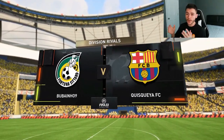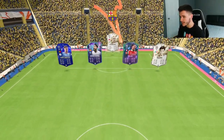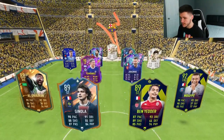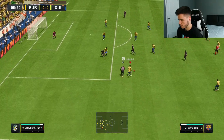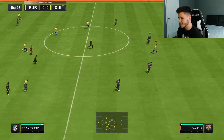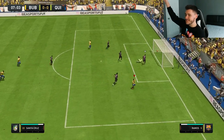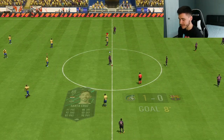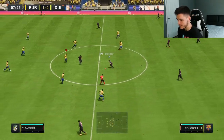Here we are jumping into game number one in Division Rivals, probably the sweatiest game mode currently in FIFA. We're coming up against Michael, Sergio Ramos, Saliba, Fernandez, Jorginho, Ben Yedder, your typical Janola, Mbappe, Alaweren. It's a really solid team but we can still give them a try. Santa Cruz — that's a great run, great touch as well. We go for the dink and Santa Cruz, with technically his first or second touch for the club, has already found the back of the net. Great sprint speed, great attacking positioning, and a very nice finish.